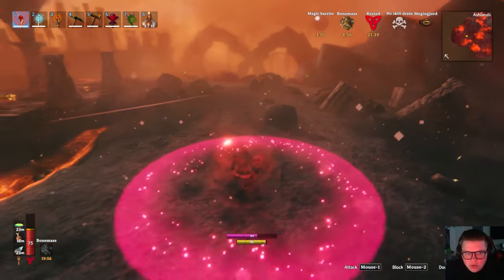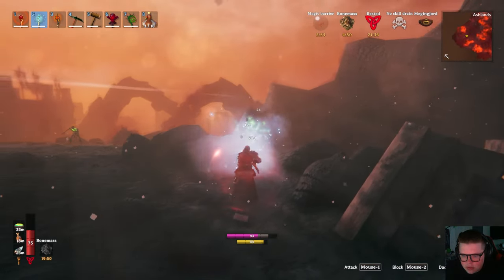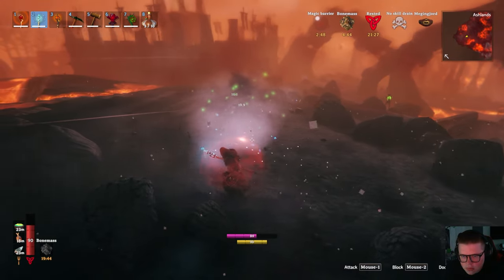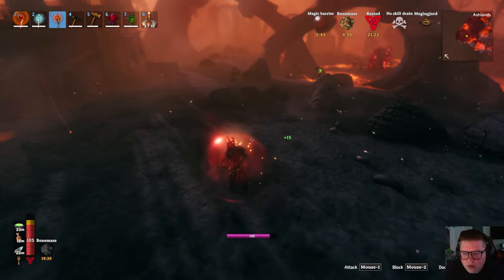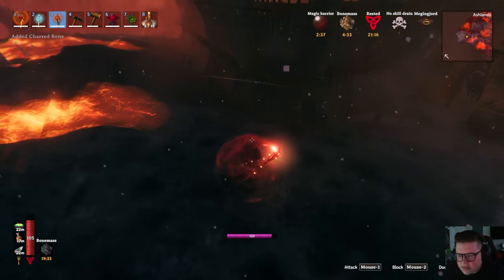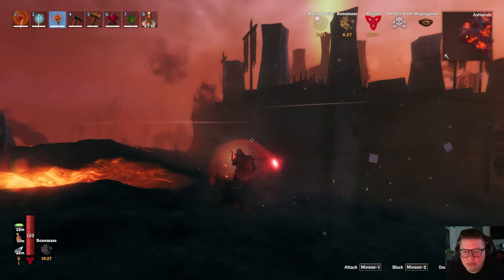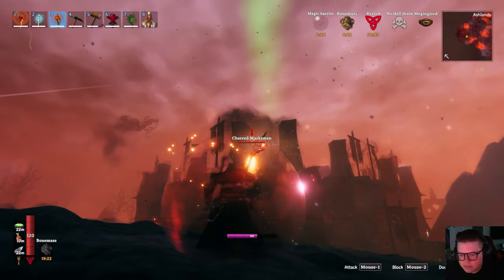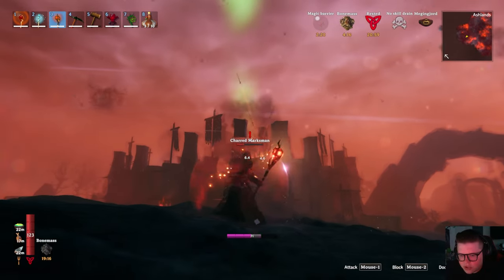Might be a good idea to use a shield. Let's take out these really weak twitchers first. Do I see the warlock over here somewhere? Did they all die to the spikes? I see a bunch of drops near the spikes — I'm thinking the spikes actually killed them. There's at least one marksman up there — I see at least two, actually.